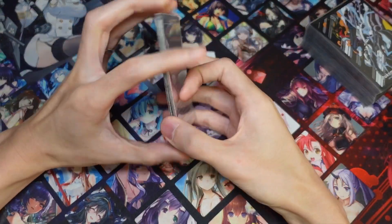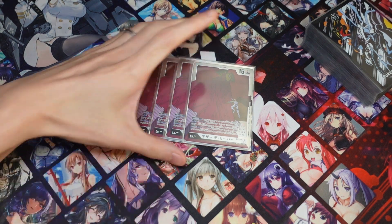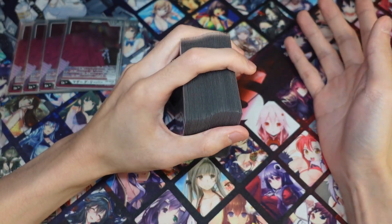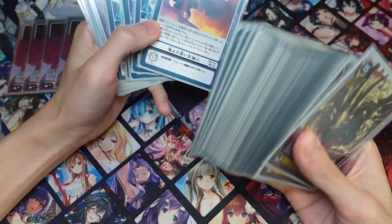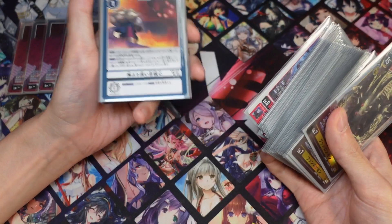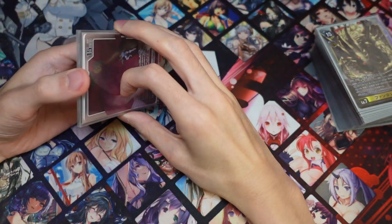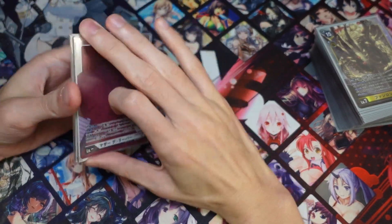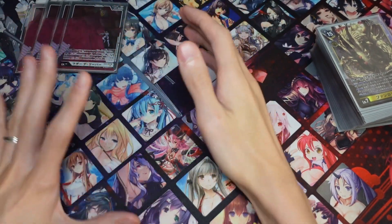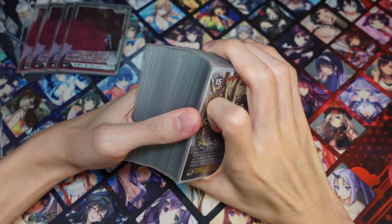Let's go over the Digitamas first. We're running four of the Mother Reaper because it is a white Digitama. What that means is you'll be able to play your white option cards without even having any Devas on the board, because for the white options you still need the requirement of having a white card. If you don't have a Deva on the board to mitigate that, you won't be able to use it. Sometimes you won't need to hatch this if you are going second and don't need to play the option, so make sure you don't clog up your raising area with Mother Reaper for no reason. We're running four just in case, but you probably won't need four.